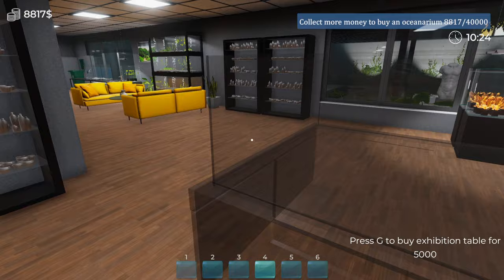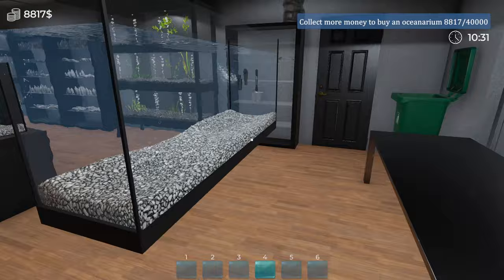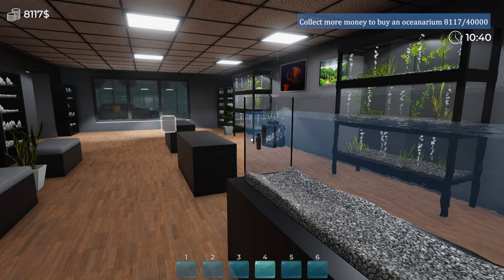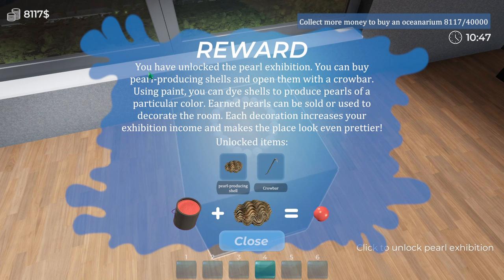So we've got eight grand and I've started making this one. What I'd like to do from now on is put them on here — how much is this extra one? 700, okay. And then what I'll do off camera is fill the tanks up with water, pop the gravel in and put them on these stands. Click to unlock pearl exhibition — okay, you have unlocked the pearl exhibition! You can buy pearl producing shells and open them with a crowbar. Using paint, you can dye shells to produce pearls of a particular color, and pearls can be sold or used to decorate the room. Each decoration increases your exhibition income and makes the place look even prettier.